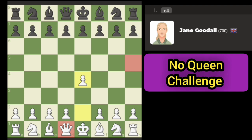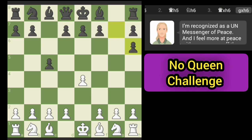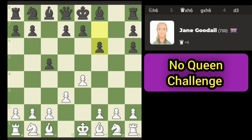We're going to make this match a little bit more challenging — we're going to give away our queen on move number three. So that's the plan here. There we go, queen's been given away, and now we've got to come up with a way to win.